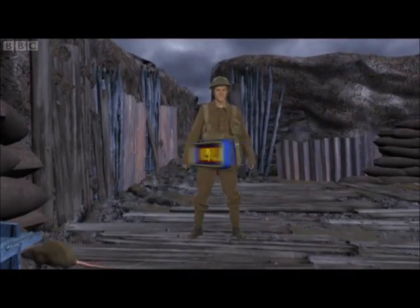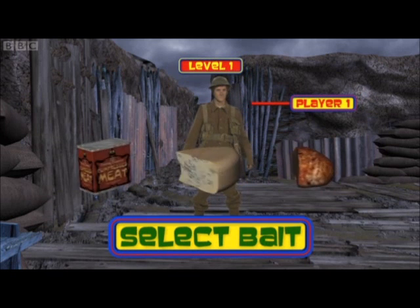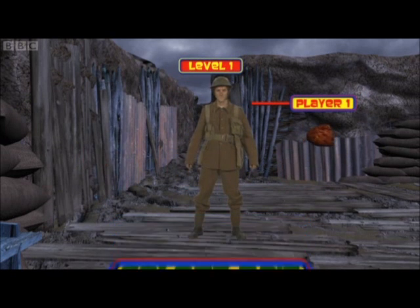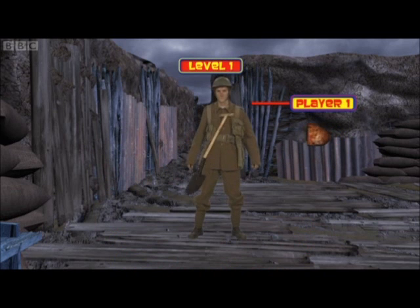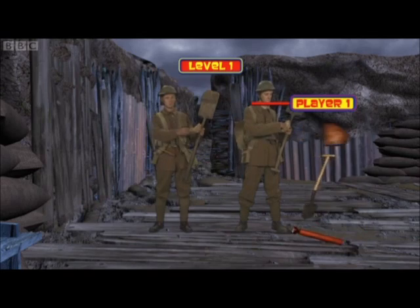Level 1. Select Bait: Processed Meat, Cheese, Old Stale Bread. Old Stale Bread selected. Level 1 Weapon. Speed Bonus Gadget: Torch. It's night time.